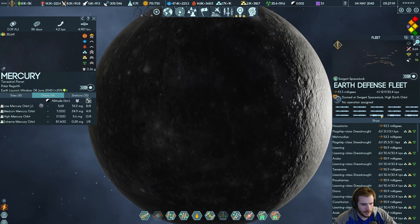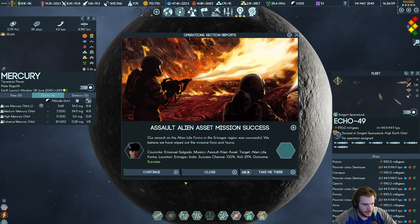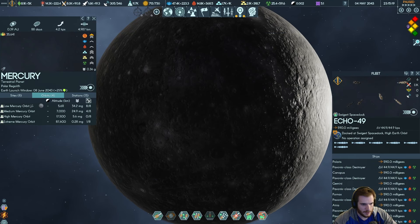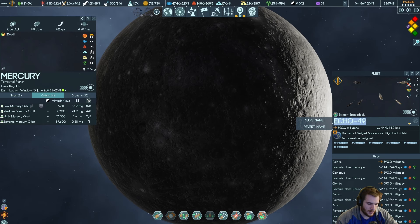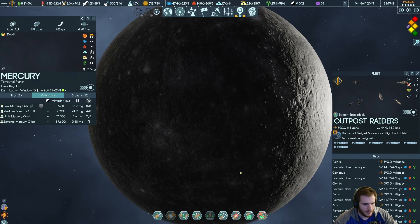It's going to be Echo 49 — it's instead going to be renamed. This is our outpost takeover squad. What about Outpost Raiders? There you go. And here's what we want them to do — we need a spaceport wherever we're going to send these guys.